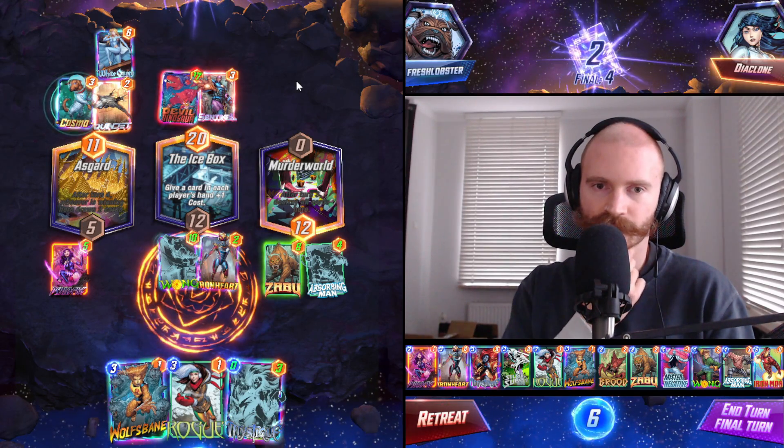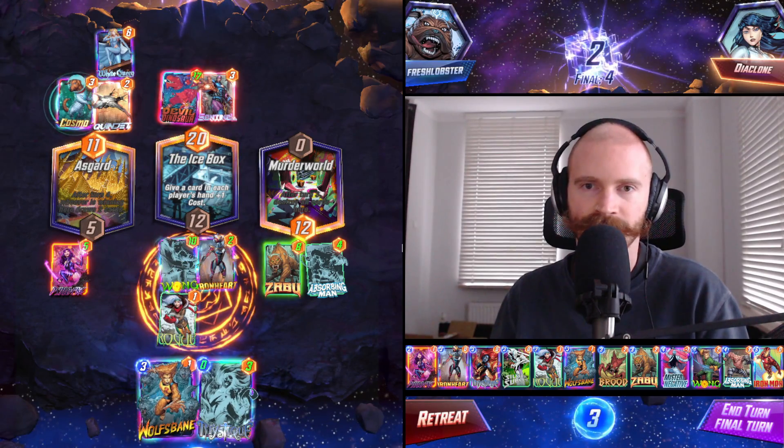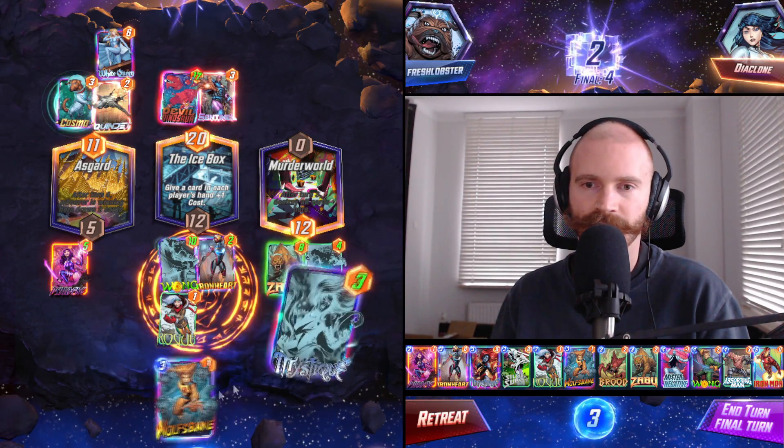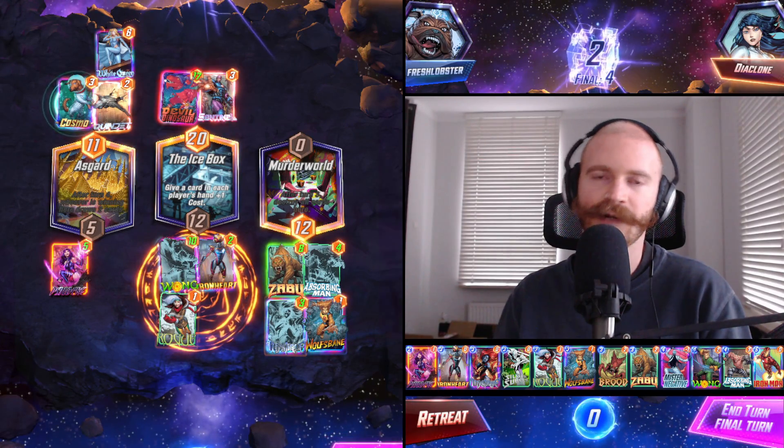Rogue doesn't have a target — we can just play her for raw power. Rogue should be enough to win this, right? And then we just go Mystique, Wolfsbane, right? What's the scariest that can happen? Our opponent plays something like Leader.